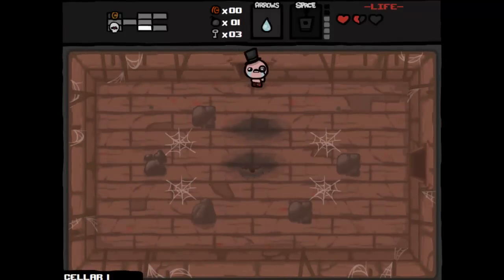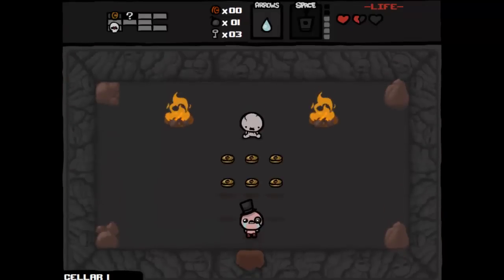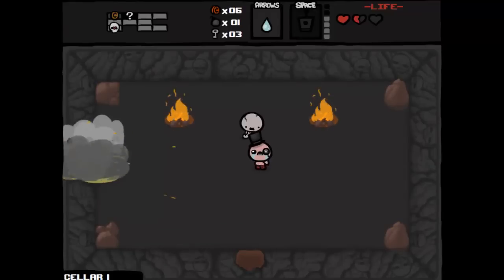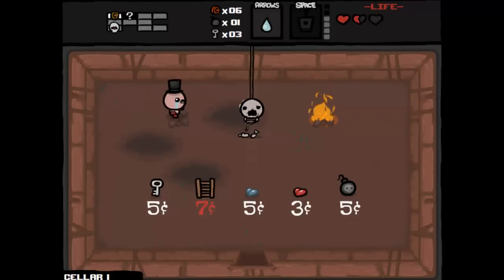The basic premise is you go through each level of the game, try to get power-ups, these power-ups make you more powerful, and in return you try to beat up bad guys — typical storyline. Oh, secret room! Every room in the game has a secret room by the way, and you can bomb the shop as well.